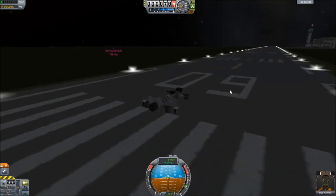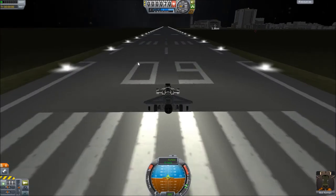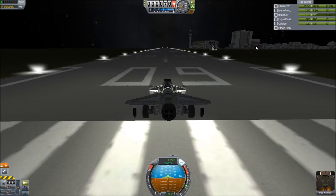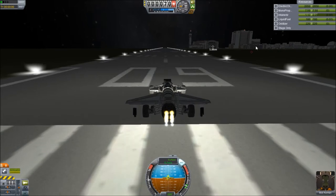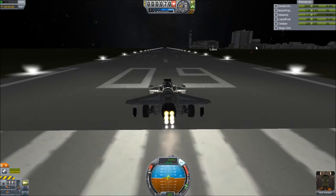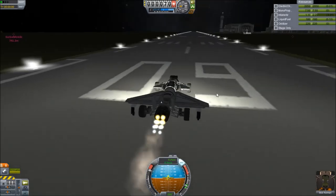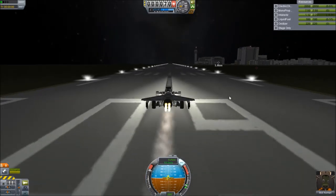Alrighty, we're here on the runway. I'm not getting the best frames per second — I'm gonna have to fix that a little. The game has been kinda laggy since the new version, I don't know what the deal is. Anyways, as you can see, we have all the necessary things. Start up this RAPIER engine. Throttle up. Since this one is significantly weaker than a jet engine, I can actually run this one at full throttle with no problem.